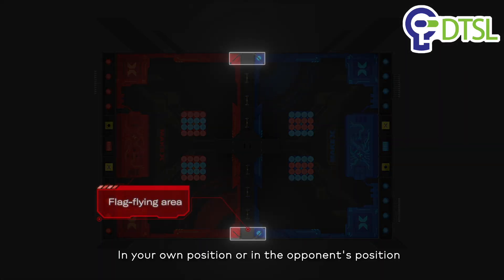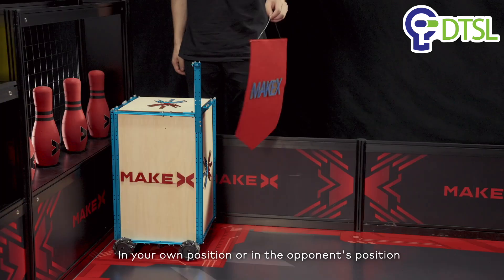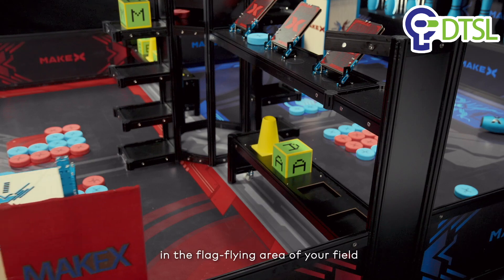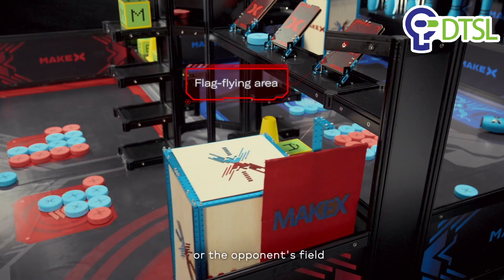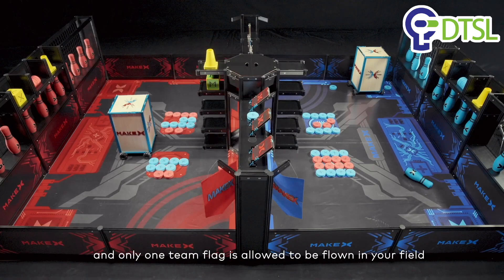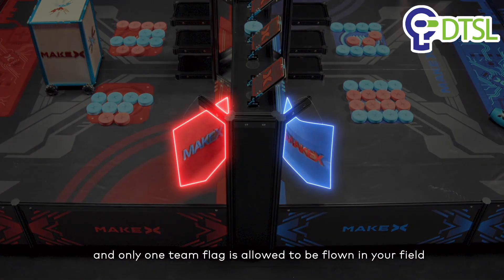Mission 5: In your own position or in the opponent's position, fly your team's flag on a flagpole in the flag flying area of your field or the opponent's field. A team may only bring one flag into a single match, and only one team flag is allowed to be flown in your field.